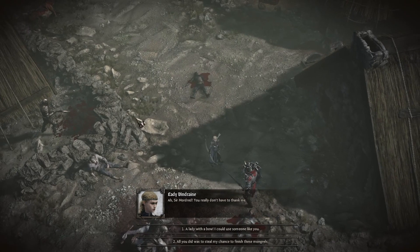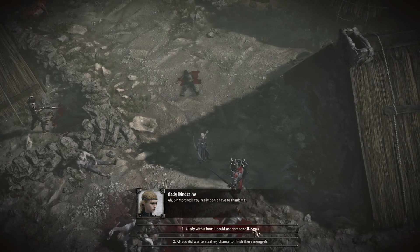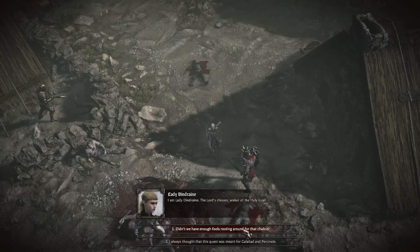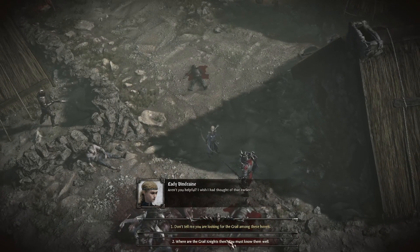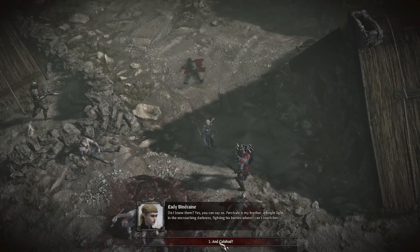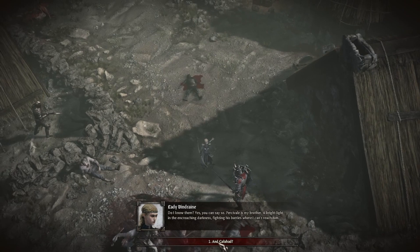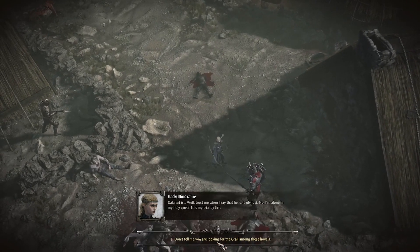All right, so this is Lady Dindraine, so we can talk to her. I'm Lady Dindraine, the Lord's chosen seeker of the Holy Grail. I wish I had thought of that earlier. Do I know them? Yes, you can say so — Percival is my brother, a bright light there, encroaching darkness, fighting his battles where I can't reach him. Percival is her brother. Let's ask about Galahad — that's all we can do.